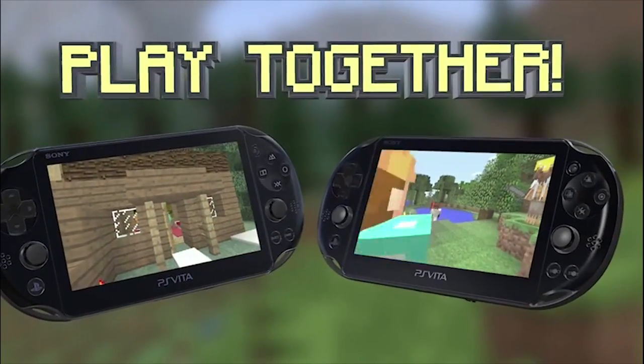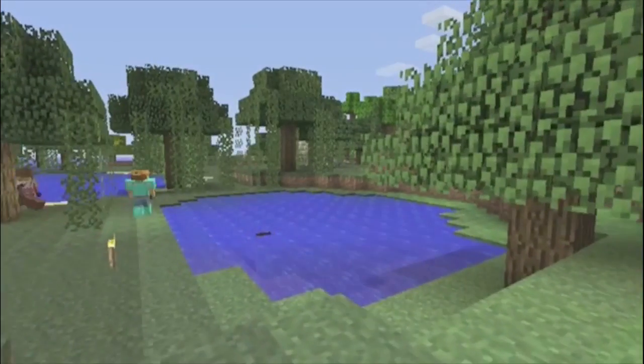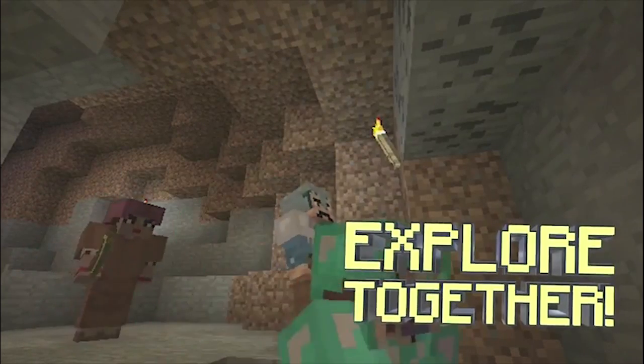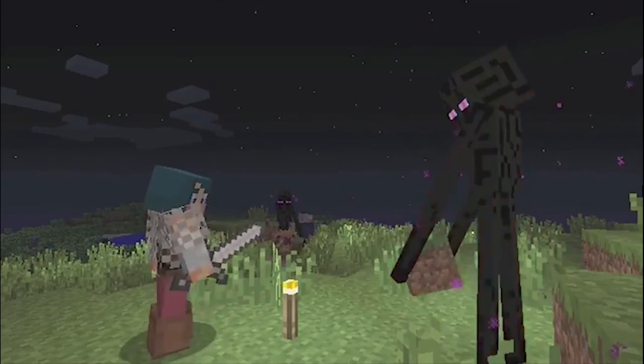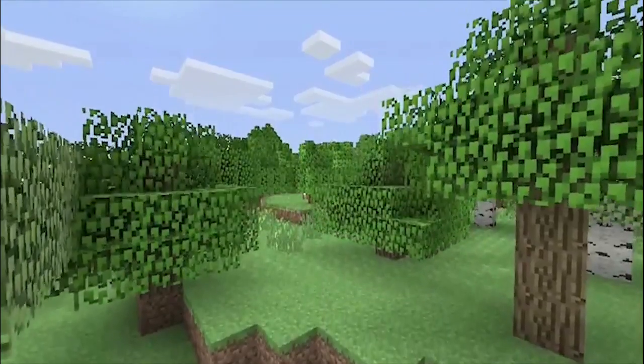Today we're going to be talking about the texture packs and the skin packs that we now have confirmed for Minecraft PS Vita, because that's a big part of why some people play the game, and knowing all the exact ones that are going to be in there is pretty big for them. We're going to start with the texture packs, because they're the easiest ones. There are five of them in the space of about ten seconds in the trailer, so we're going to super slow it down and talk about each one individually.